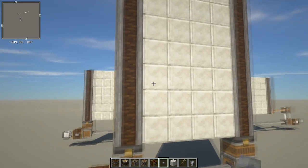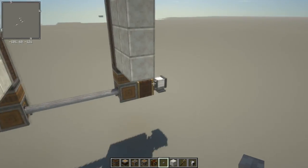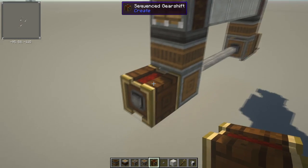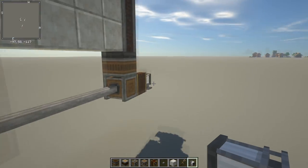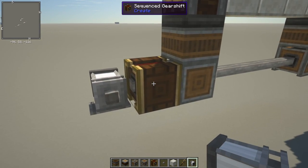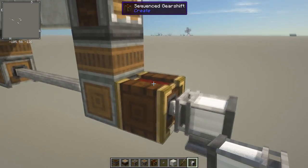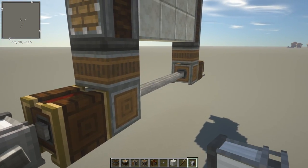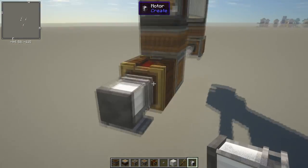If you want to do like I did in my survival world and have the doors swing outwards as you walk in, and then swing outward on the way out as well, all you have to do is mirror the setup on the other side. You need to add another sequence gear shift and power it - you could connect it with a gearbox and shafts all the way across - but make sure it's not being controlled by the first sequence gear shifter, otherwise you'd have both fighting each other.